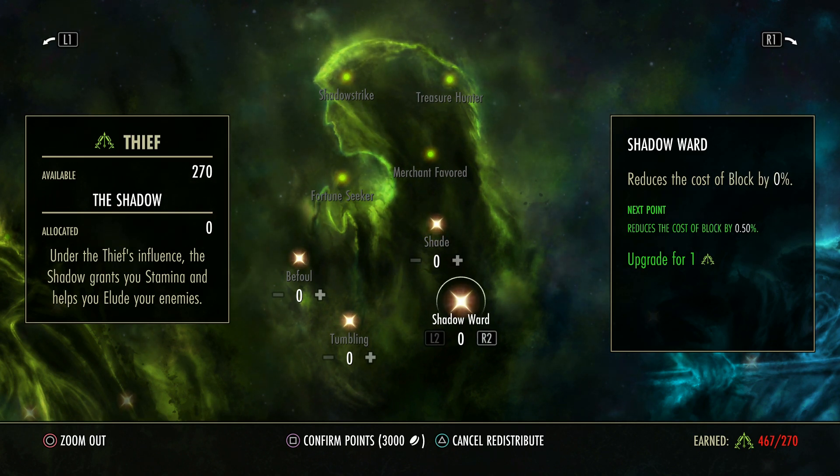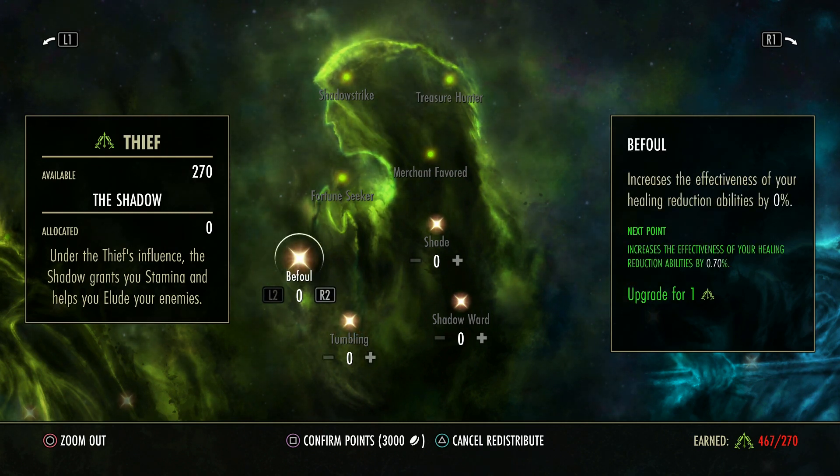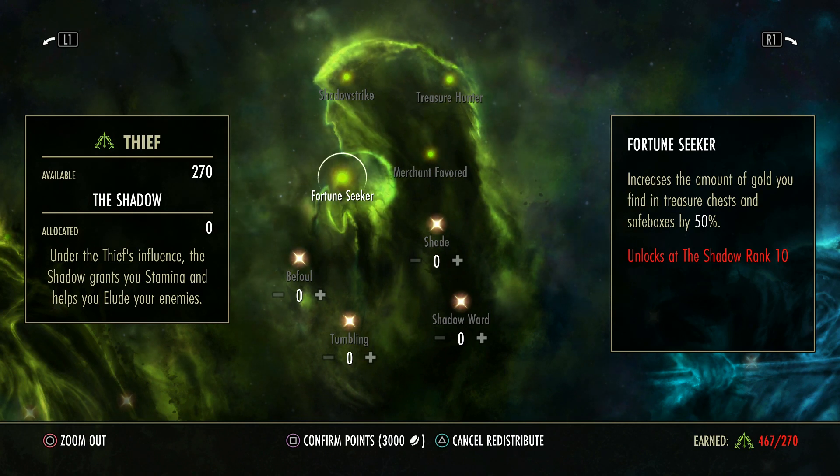Shadow Ward reduces the cost of block, which can be quite expensive. Tumbling reduces the cost of dodge roll. This increases the effectiveness of healing reduction abilities by a set percentage — this is very important if you are using defile. If you're using the ability Defile to reduce people's healing received, this will make it stronger. So if you've got a 15% healing received reduction on the target as a debuff, this will change that 15% to a much, much higher number. This will increase the amount of gold you find in treasure chests and safe boxes by 50% — everybody wants that.